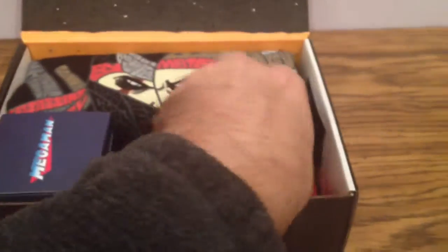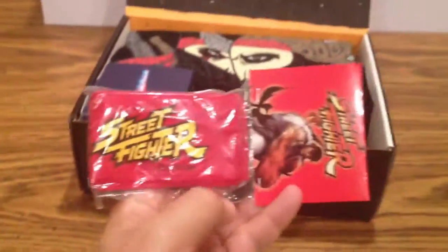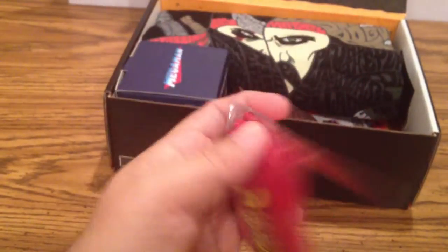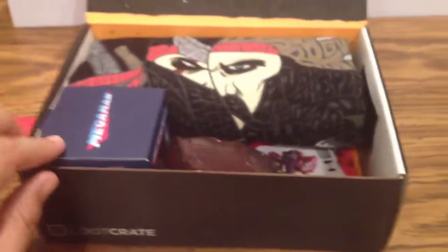First thing we're going to take a look at — this is the Ryu headband. It's kind of cool. I don't think I'm going to open this just because I don't want to unravel it and then play with it later. But it is an exclusive Loot Crate item. It's pretty cool. There's also something that goes with it in the box too, that was pretty neat.